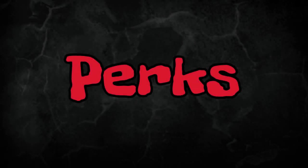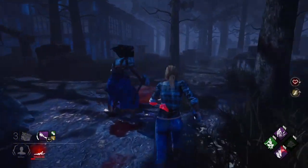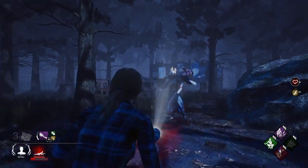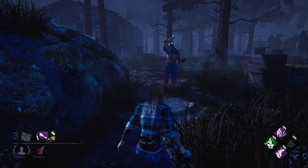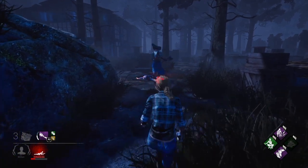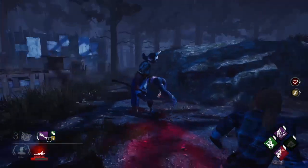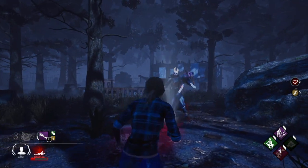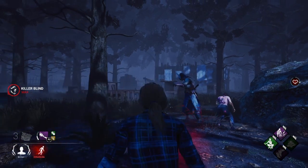Now I'm on to perks that can help you save people. As you can see with this huntress, they down my teammate, and I would not be able to get that save. But I have sprint burst. Sprint burst allows me to get the save by getting the angle, because the position I was in was not an angle. I use sprint burst, get right in front of the killer, get the angle I need, and get the save. It worked out perfectly.